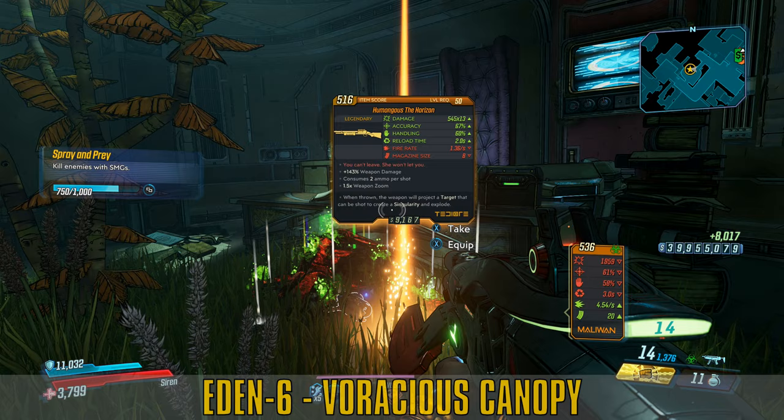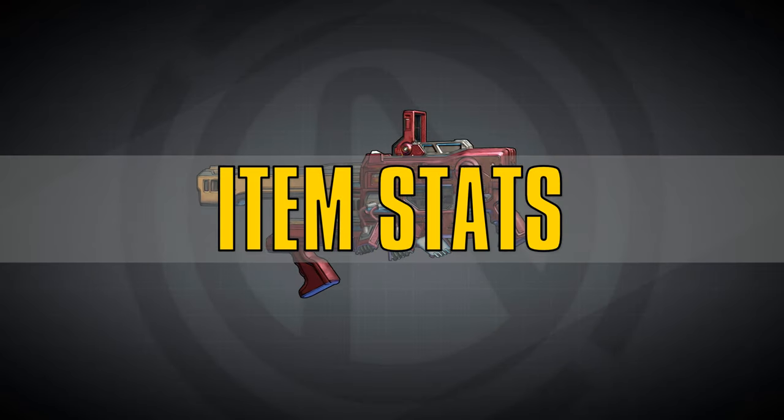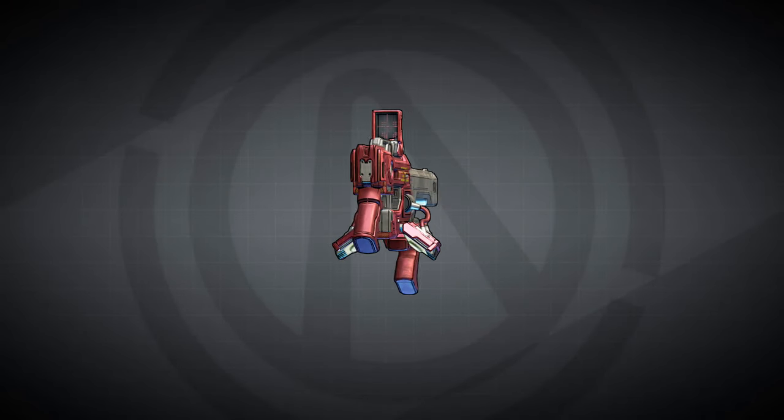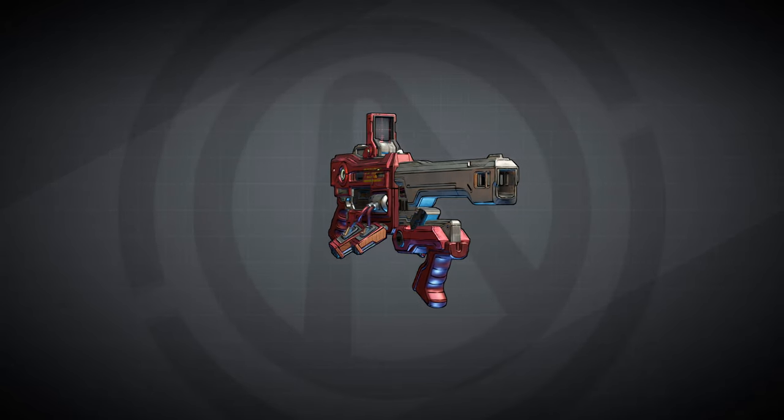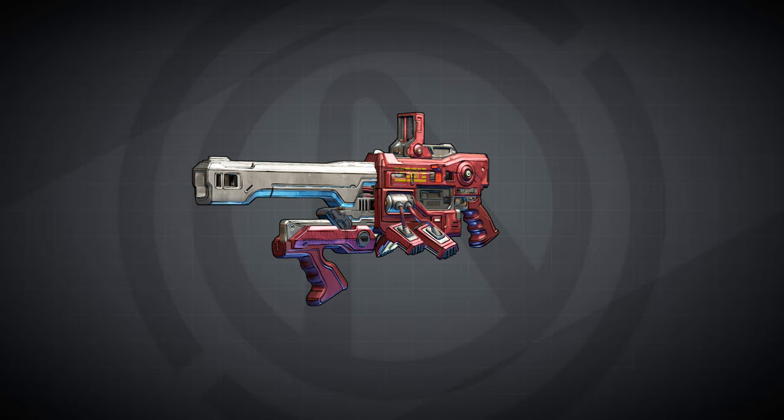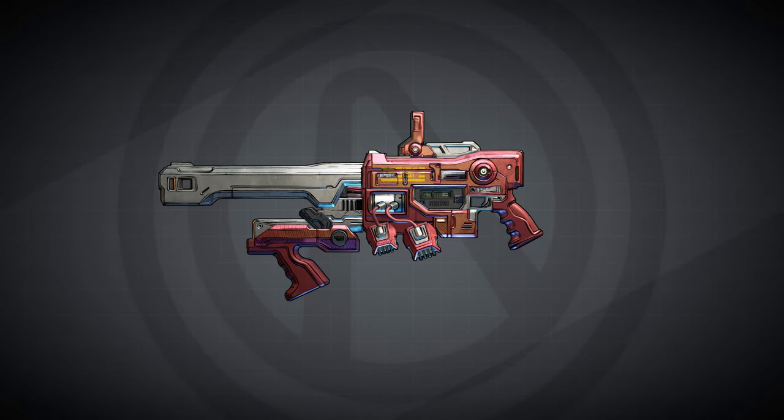Now you know who drops it, let's go over the stats. The Horizon is a TDR shotgun sporting the boxy look of most TDR weaponry, and its red text reads: "You can't leave, she won't let you" — a reference to the film Event Horizon.